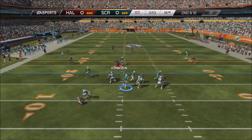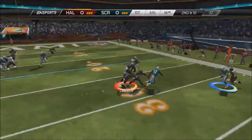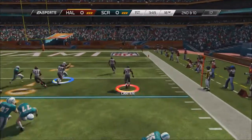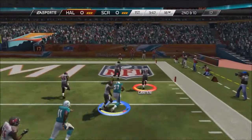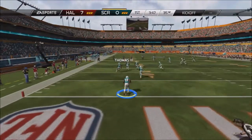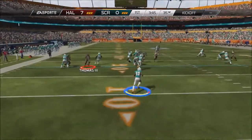Here on 2nd down and 10, we're there with Derek Johnson, but Bruce Carter gets the pick anyway. I can't recommend Bruce Carter enough — he's an absolute beast in coverage, he lays the boom, and he can get back in the backfield when they're trying to run. Dude's a beast. We take it all the way to the house for the TD.